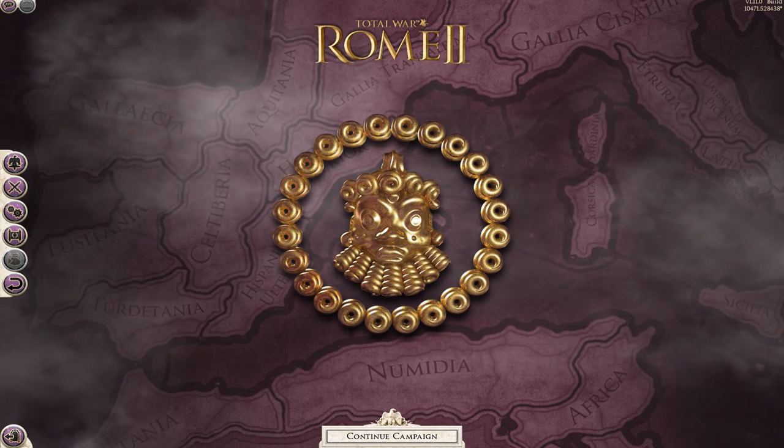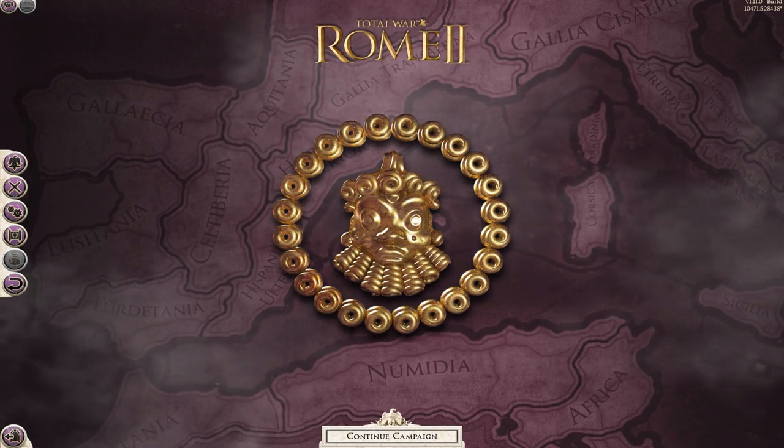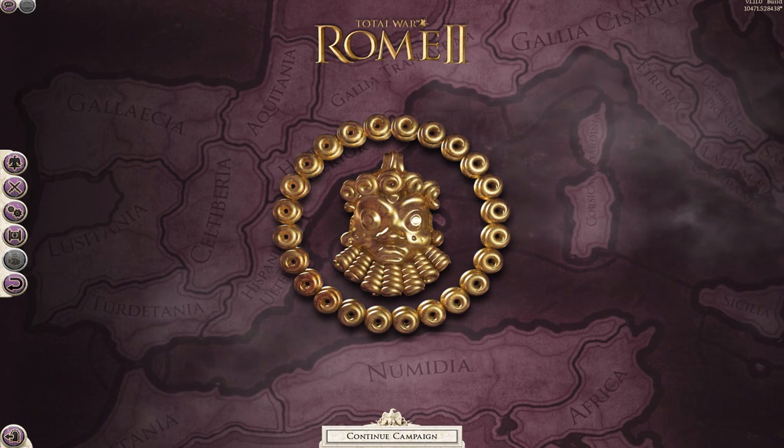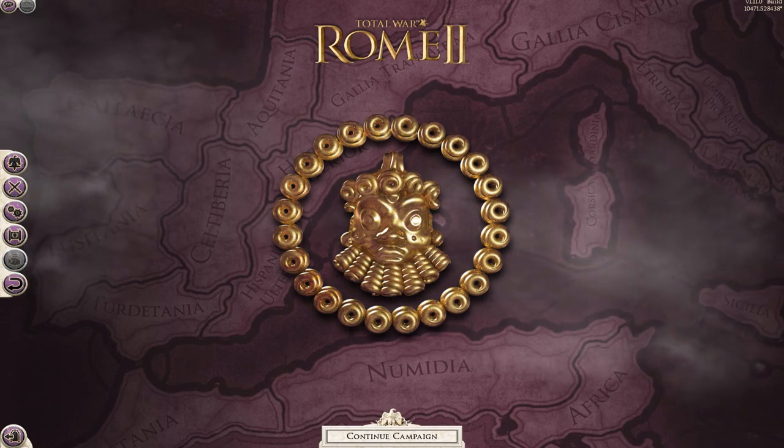Straight off the bat you'll notice your home screen has changed to a lovely western Mediterranean map with the Hannibal at the Gates crest in the centre, draped in a deep and powerful purple. This can of course be turned off with mods if you don't like it. It is present in the base game as an obnoxious way of advertising that you don't own the DLC, but if you do, it looks quite nice.